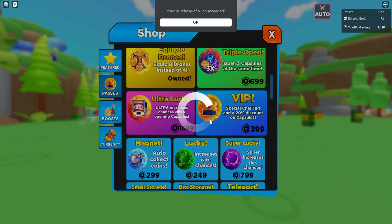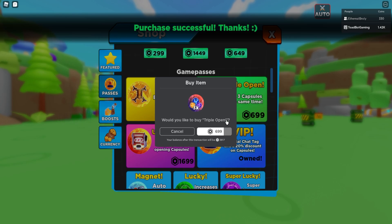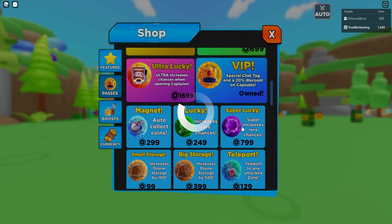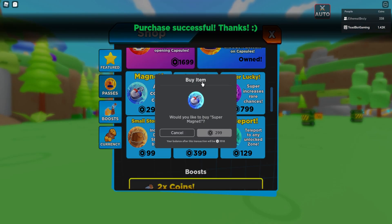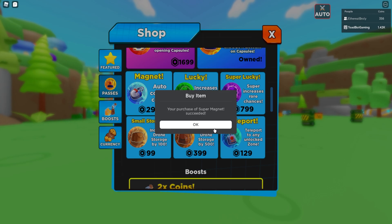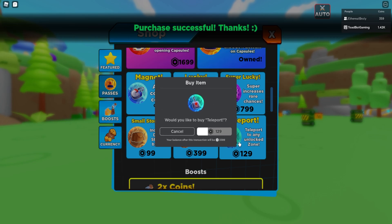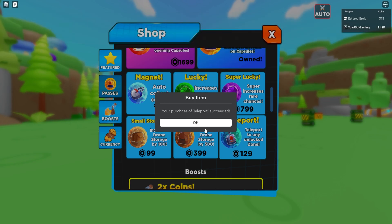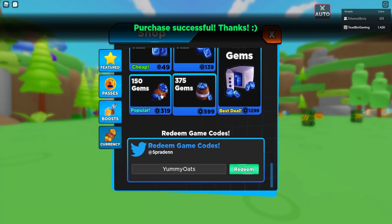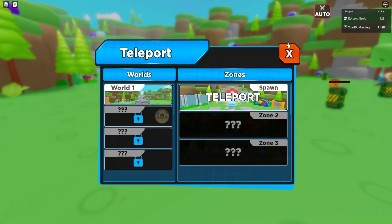Triple open is always something a game needs. I kind of wish it was always a 'join their group for triple open' instead, but I'll get it anyway. There's a magnet game pass, a teleport, and I'm probably going to get the small luck. You should leave the luck the way it is — okay, teleport. I can increase my storage in a bit but I won't do that right now. I don't know if the boosts automatically activate when you join the game.